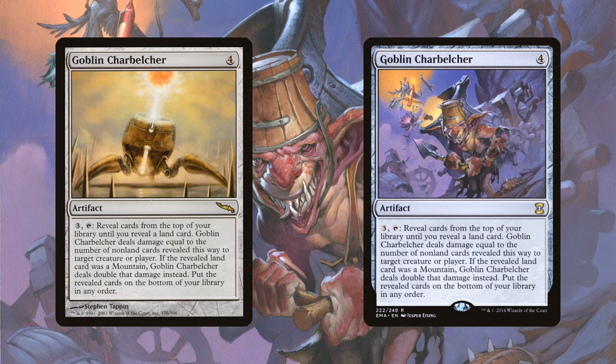The deck starts with Goblin Charbelcher. It's an artifact that you can tap and then reveal cards off the top of your library until you reveal a land, and then it deals damage equal to the amount of cards revealed. So if you reveal five cards and hit a land, it deals five damage. Also deals double damage if you reveal a mountain, but that's not relevant here. Basically, reveal cards until you hit a land, deal damage based on how many cards you reveal.